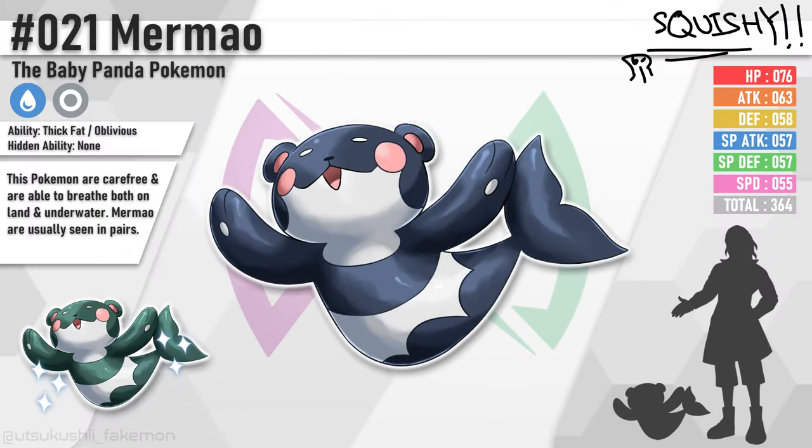Meet Murmau, the baby panda Pokemon, with his name coming from Mermaid and Xiongmau, meaning panda in Mandarin. These Pokemon are carefree and are able to breathe both on land and underwater. Murmau are usually seen in pairs. Murmau will be a water normal type with their abilities Thick Fat and Oblivious. Quite a simple design, yet adorable — literally a panda dolphin. It's squishy, it's cute, and I want it in my life.